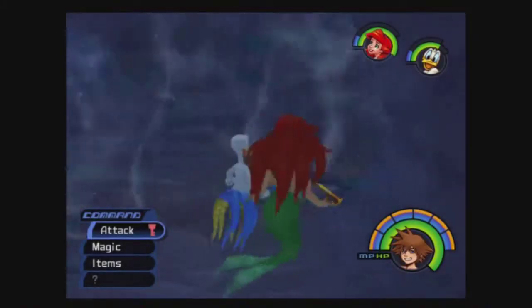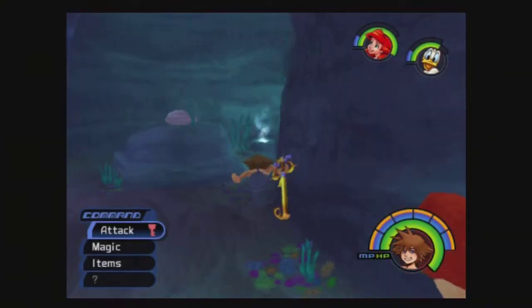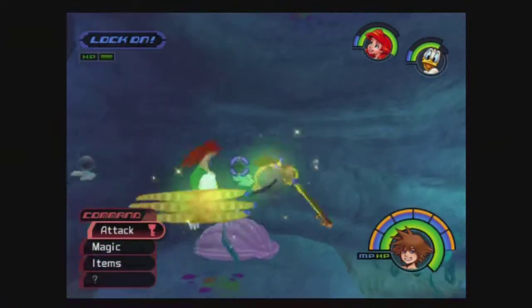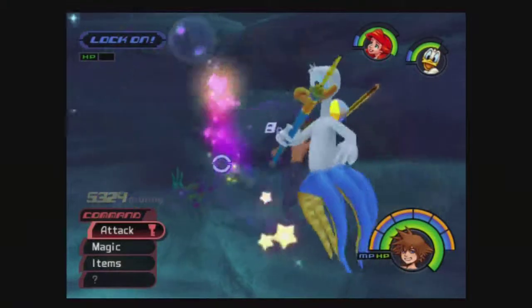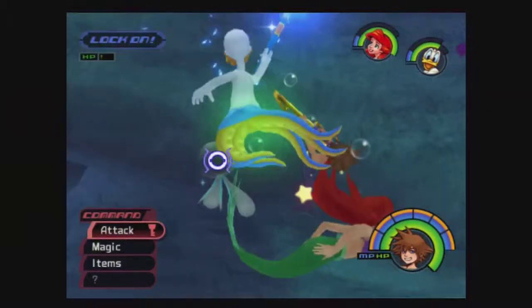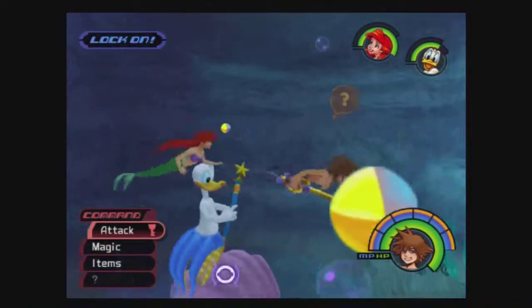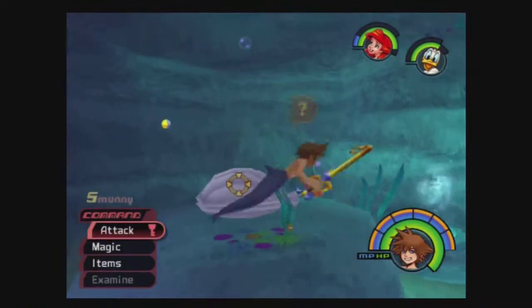There's a tidal current here — until you get an ability later, you can't fight the current, so just let it take you. The game programming is mean though — if you mess up you have to go all the way around. I'm also wondering how you can use fire magic underwater — that doesn't make sense to me.